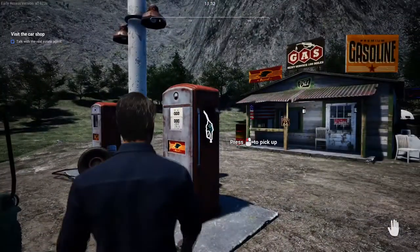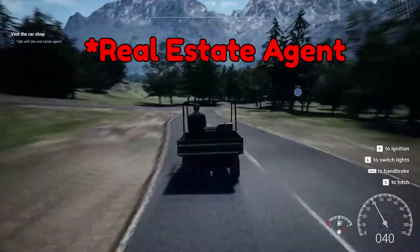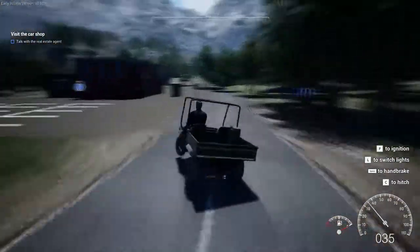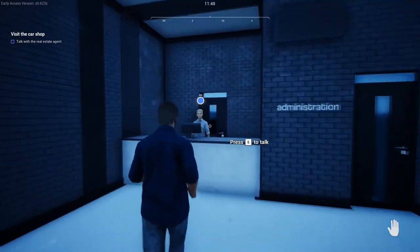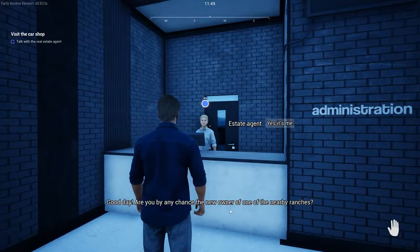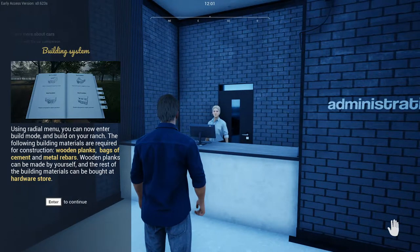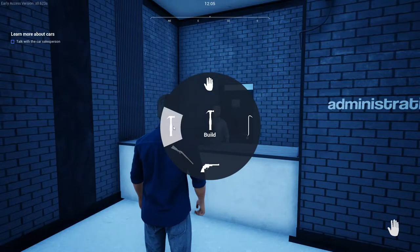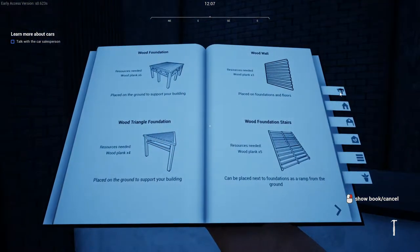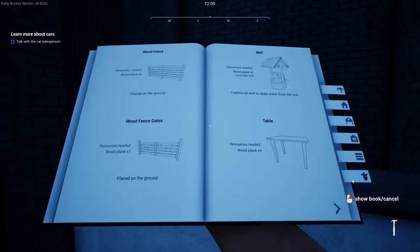After our gas tank is full, we're gonna get back on the UTV and head down to the retail store where there's a lady that's going to give us our construction book. This is the book that lets us build everything in the game — we'll get more into that in another video. To open that book, hit Tab to open up the pinwheel menu, go to the left hammer where it says Build, and it'll open the book. On the right you'll see the tabs for custom buildings, barns, chicken coop, miscellaneous, and decorations.